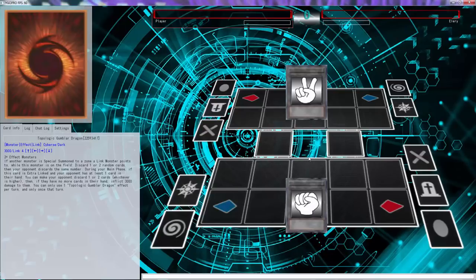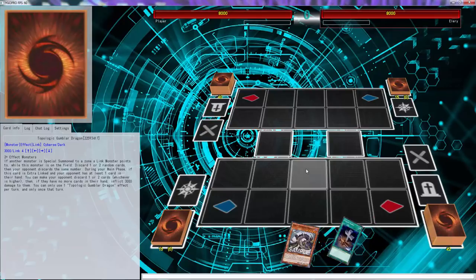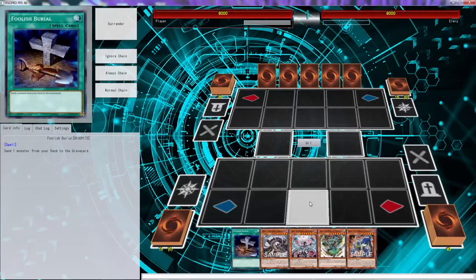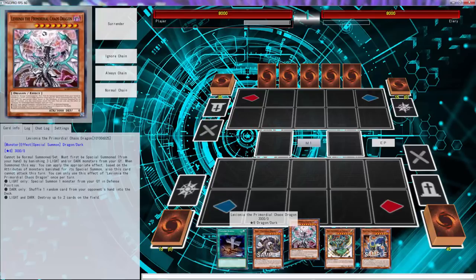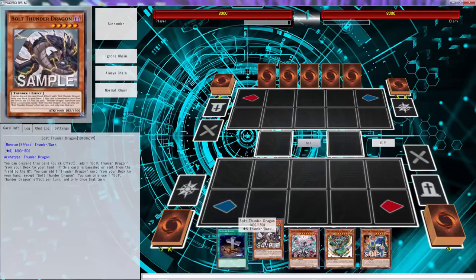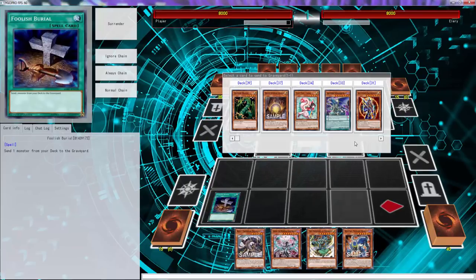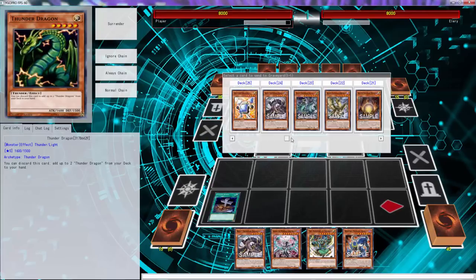Apparently it's not that powerful to go Gumbler. Alright, this hand is decent I would say. Trying to see what we can do here - we definitely activate Thunderbolt. Let's see what he does against this Foolish Burial. He doesn't do anything. I would think that we send Wyvern here - Wyvern is literally the only thing to send.